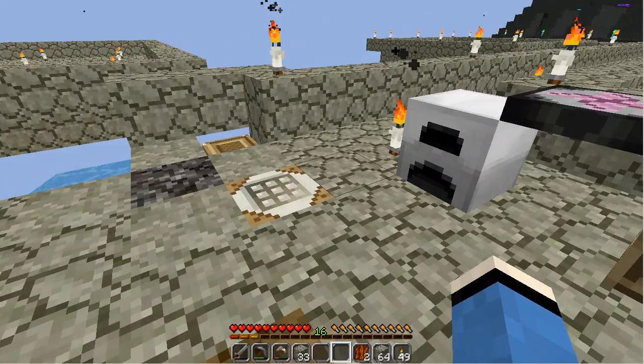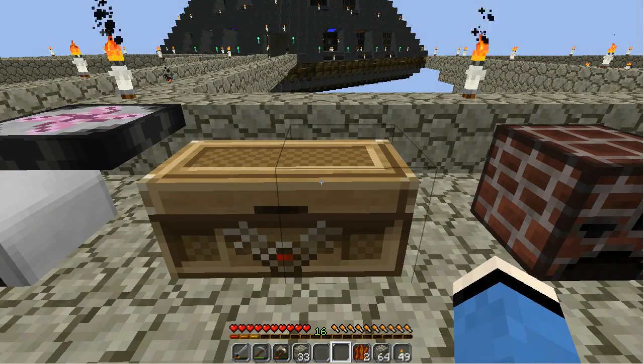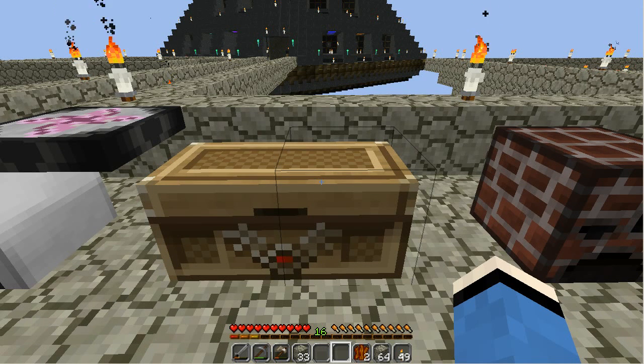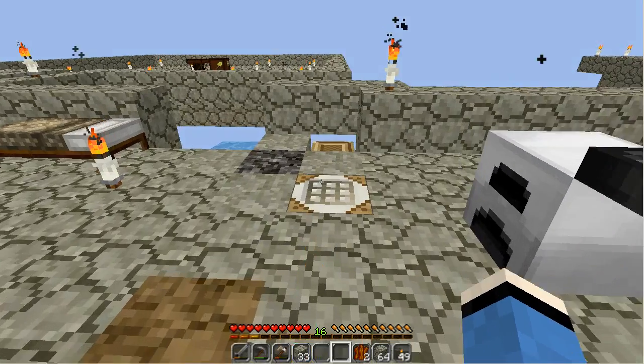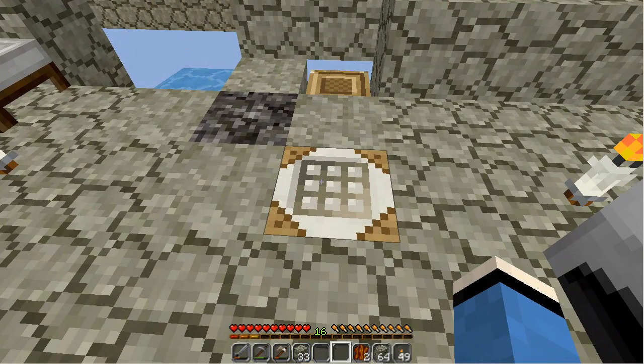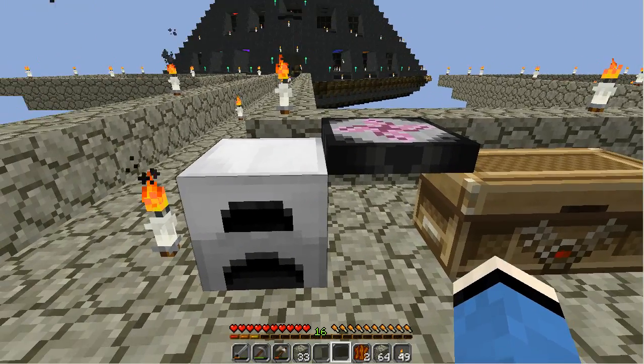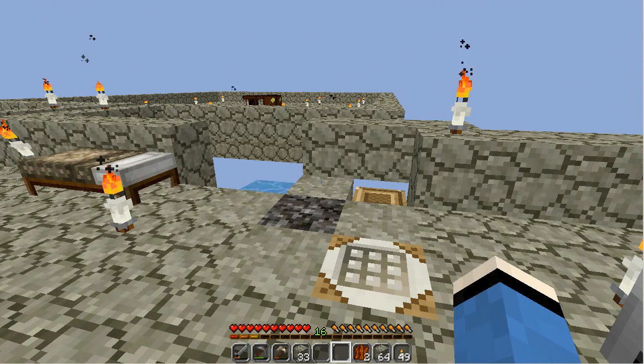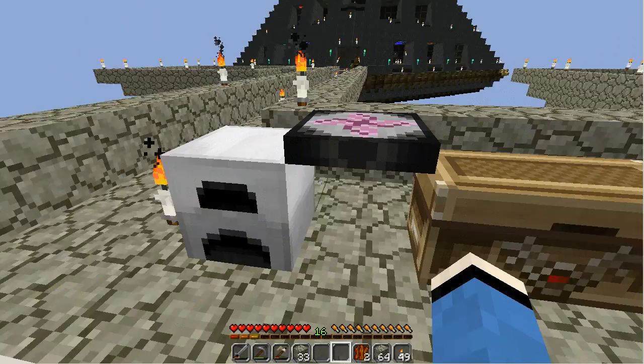How are we going to power these? We need to use a Buildcraft-compatible engine — redstone, steam, combustion, or one of the Forestry engines like the peat engines. We'll use one of those to power it. Right now we don't have peat, so we can't use the peat engine yet. We're going to get some peat generated first, and then start using peat engines. It'll produce more than enough peat to feed itself plus like nine other engines.